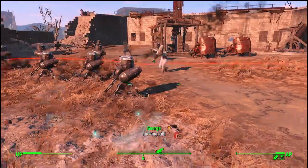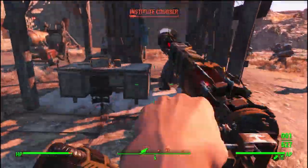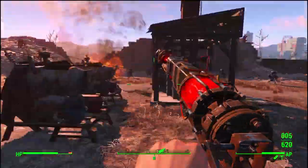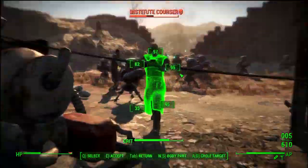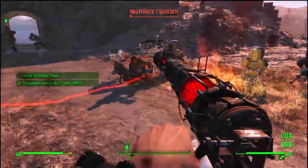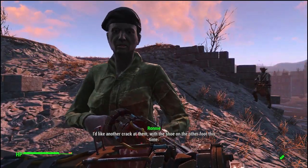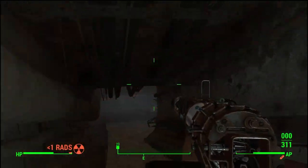I set up a bunch of turrets, but they all pretty much died at the start of the fight. I have to say though, this was my favorite part of the entire run — just wave after wave of synths, lasers flying everywhere. As set pieces in this game go, this is probably my favorite one. The guy on the radio relaying the progress of the fight just makes it all the better. Does the fight go on for a little bit longer than it should? Maybe, but it's cool. And just like that, the fight was over. All that was left to do was go back into the Institute and blow it up.